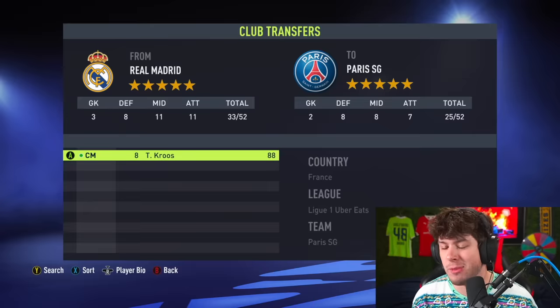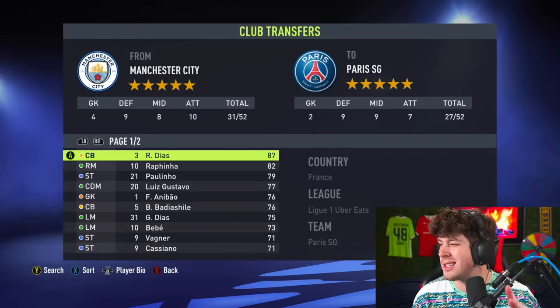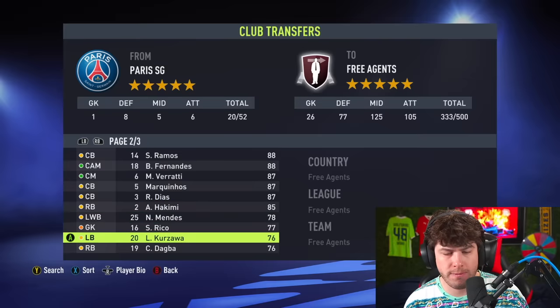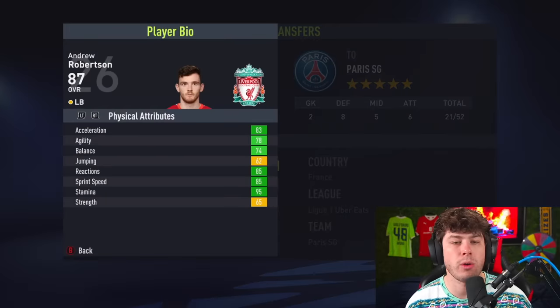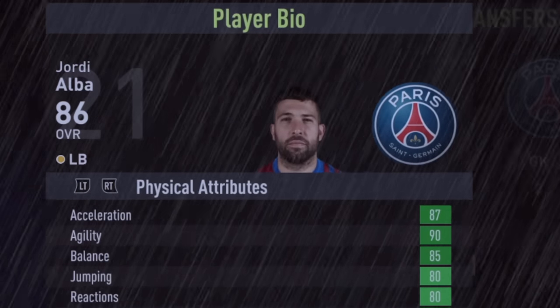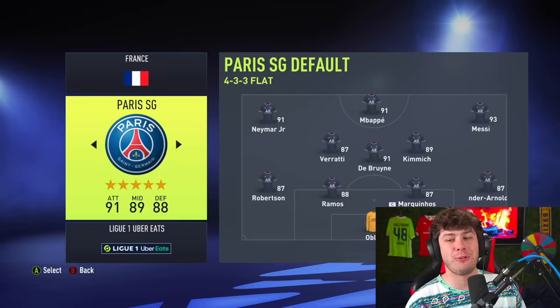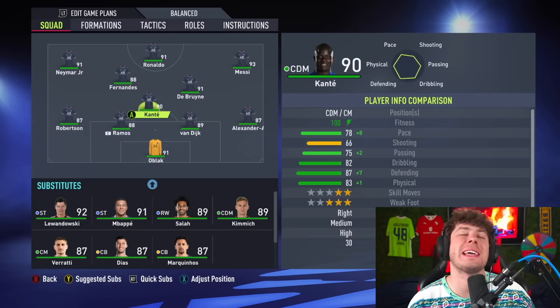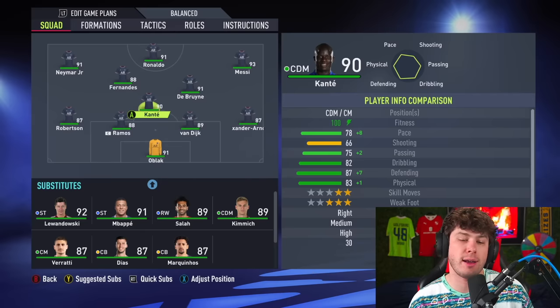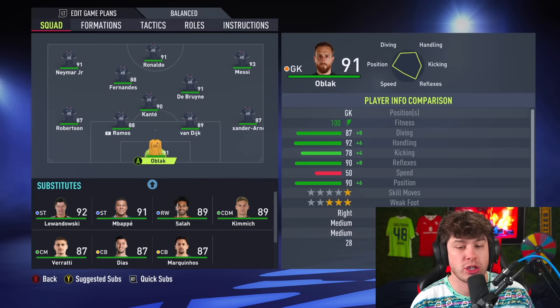Bruno is the last midfielder. For defenders, Virgil van Dijk, and the second highest-rated center back Ruben Dias. The goalkeeper is obviously Alisson. Fullbacks: Robertson on the left, Jordi Alba joining him — though he looks sad in his picture. Then Joshua Kimmich and Trent Alexander-Arnold. A lot of players missed out like Haaland and Kane, but I just went for the highest-rated players at every position. Final formation set to 4-3-3.